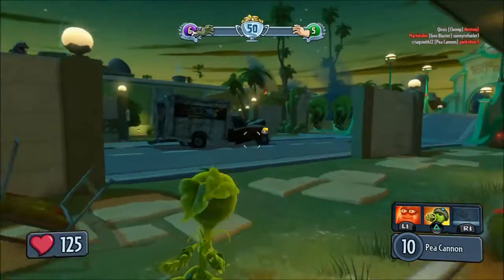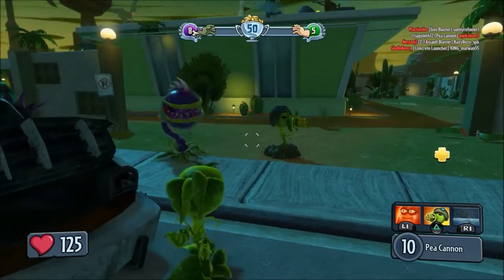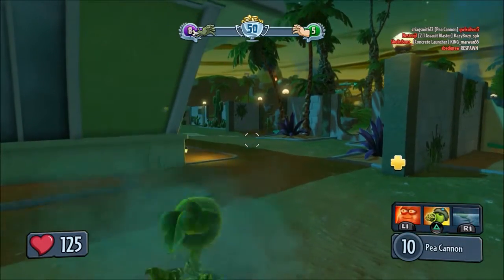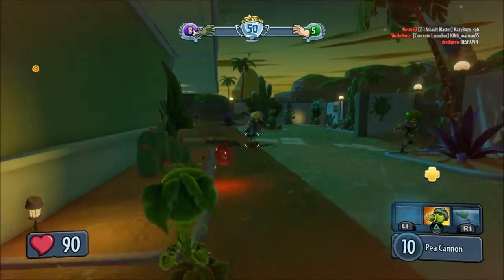Zombies, where are you? I want to show off the third ability soon. See, that guy has it right now and I'm going to show it off — that is Gatling P. And it can be very helpful when lots of Zombies are near you.